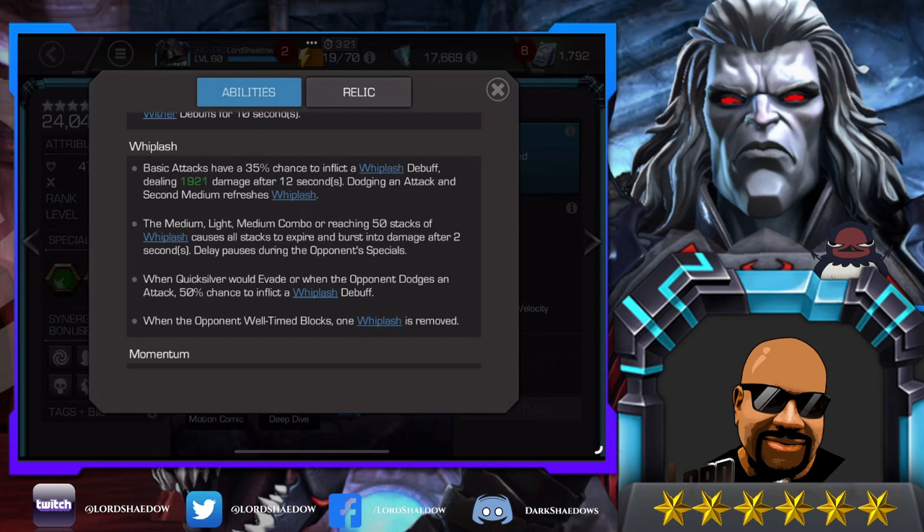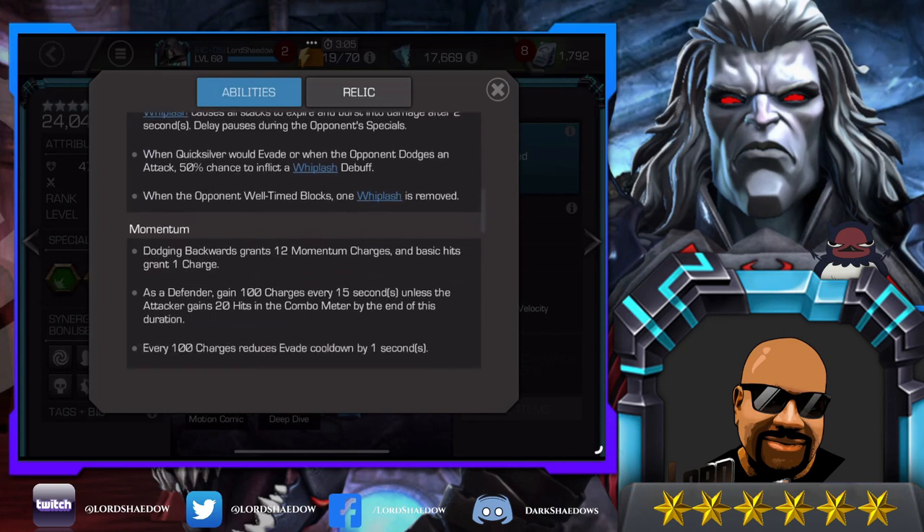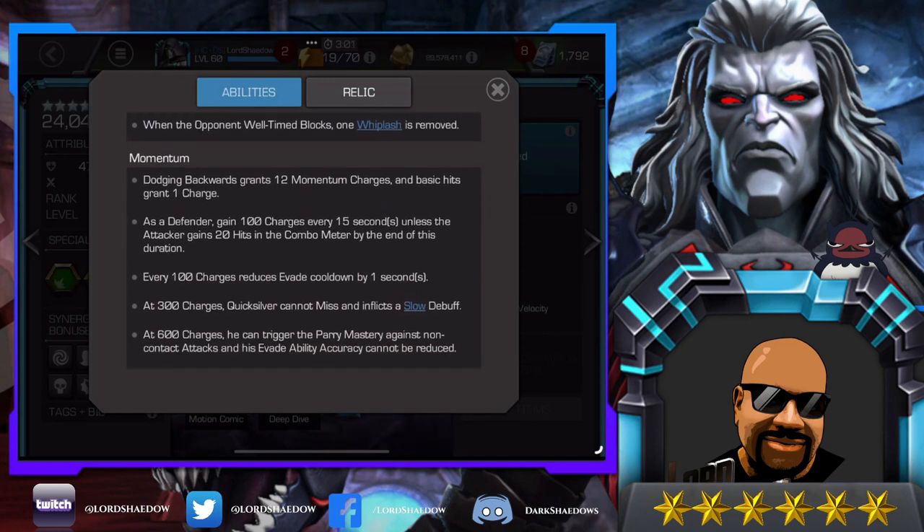When Quicksilver would evade or when the opponent dodges an attack, there's a 50 percent chance to inflict a whiplash debuff. When the opponent well-timed blocks, one whiplash is removed — we don't want the AI parrying us. Dodging backwards grants 12 momentum charges and basic hits grant one. As a defender, gain 100 charges every 15 seconds unless the attacker gains 20 hits in the combo meter. Every 100 charges reduces evade cooldown by one second.